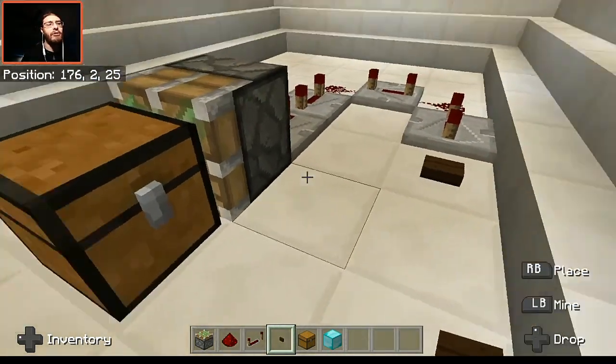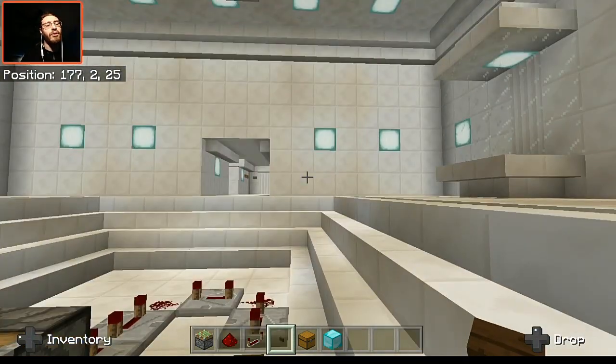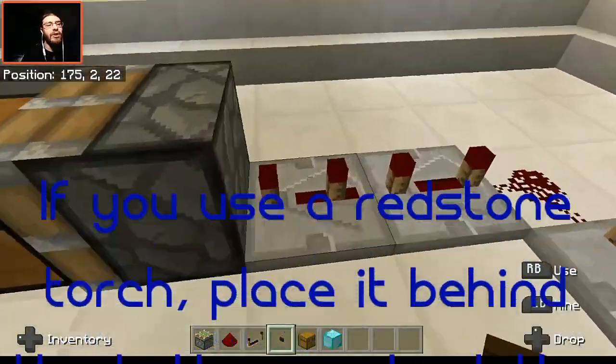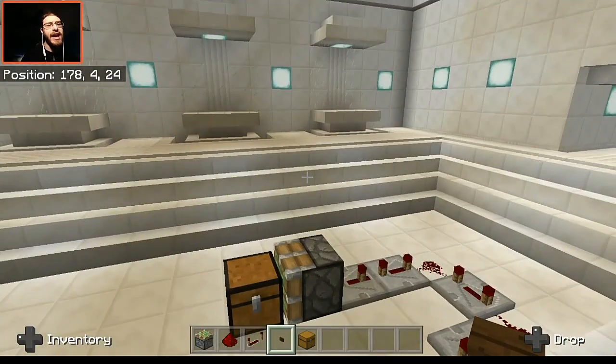Obviously if you want to set this up slightly differently — maybe up in a wall or something — I have also tested this using a redstone torch. Basically, you want to place your item inside of this chest. Before I start, I do want to say something important.